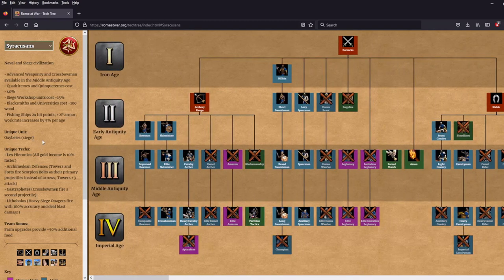The Castle Age unique tech choices are Lex Hieronica — all gold income is 10% faster, including gold miners, relics, and trade — or Archimedean Defenses, where towers and forts fire scorpion bolts as their primary projectiles instead of arrows and gain plus 3 attack. That's an amazing defensive choice for shoring up your economy, and very thematic given what Archimedes did for the Syracusans. Thematically, I just have to go with that one.